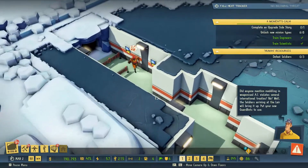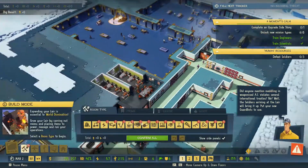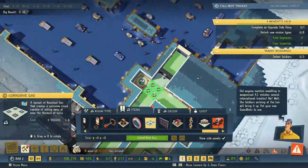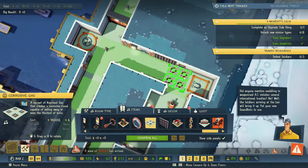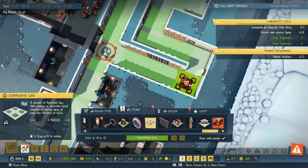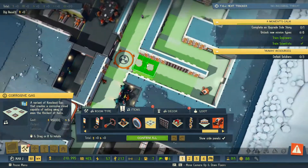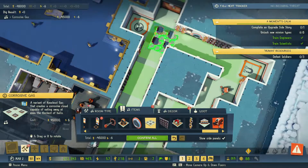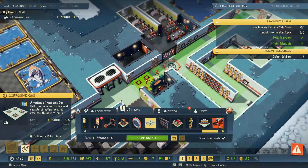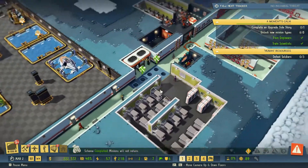Defeat soldiers - three of them. We also got some lovely new traps - where are you? There you are, corrosive gas. Where can we put you? We could put you there, and some by the toilets - we'll get two layers like that. Scheme has succeeded. Where are these soldiers? We need to defeat them.